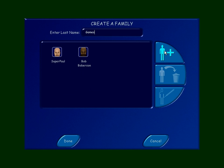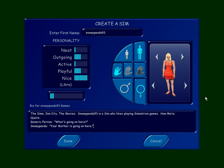Number three in our roommates lineup is Snowy Panda 93. That dress is a little bright — I hope you don't mind I picked it for you. She's best at being nice and worst at being active. Her description: Snowy Panda is a Sim who likes playing simulation games — how meta. Her quote is a dialogue. A generic person: 'What's going on here, Snowy Panda?' Snowy Panda: 'Your mother's going on here.' Oh snap. Thank you, Snowy Panda.